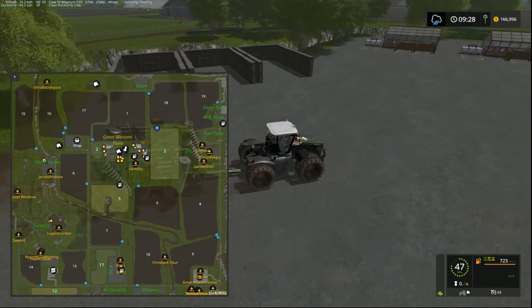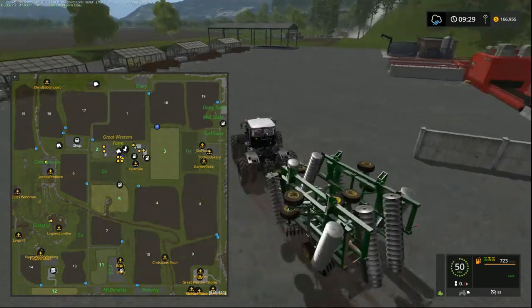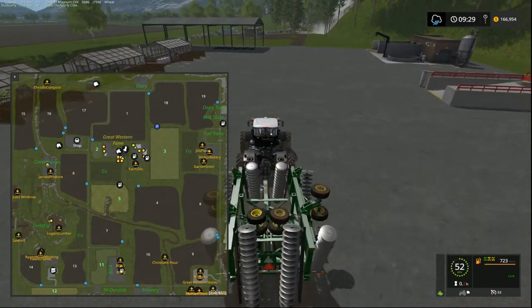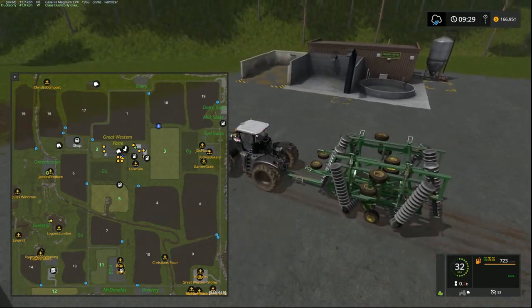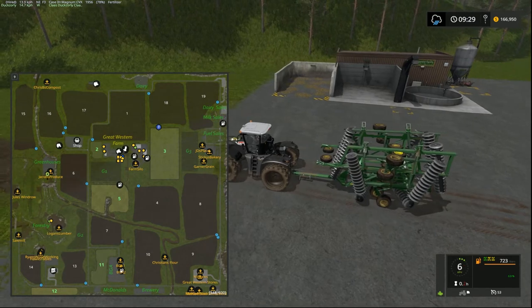In here we have our biogas. We've got some storage pits here, we've got greenhouses, we've got our compost production there, and we've got our production there from our digestate.